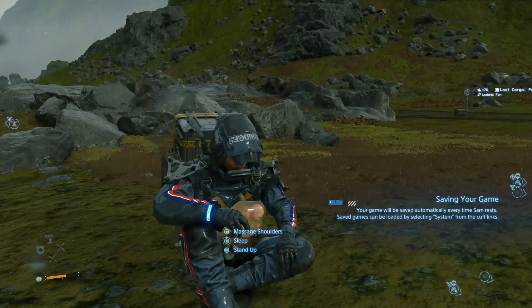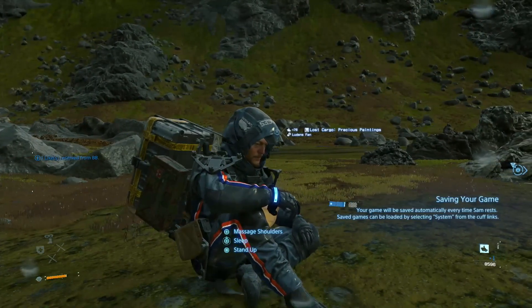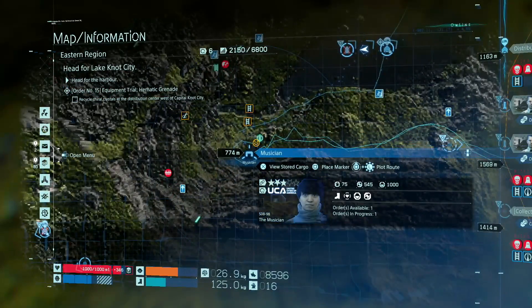Hey guys, welcome back to a brand new video. In today's Death Stranding video guide, we're going to be showing you how to get the harmonica. This is just a cool little instrument that you can play while you're resting around the world.